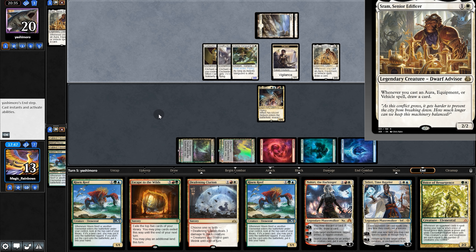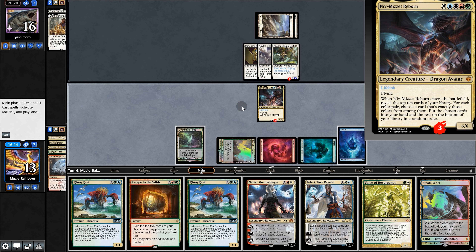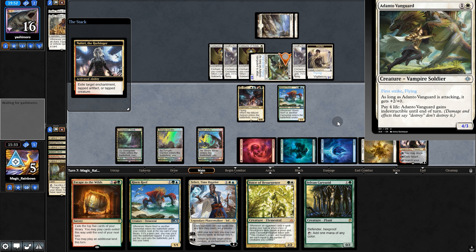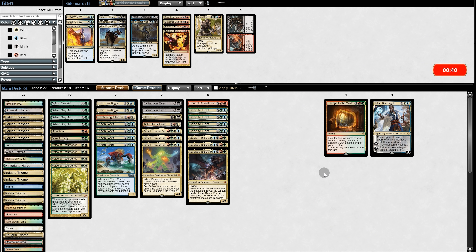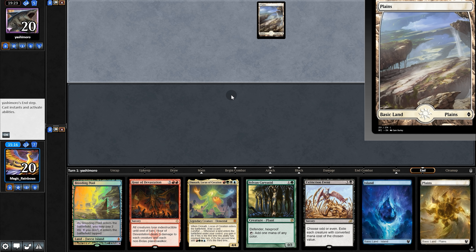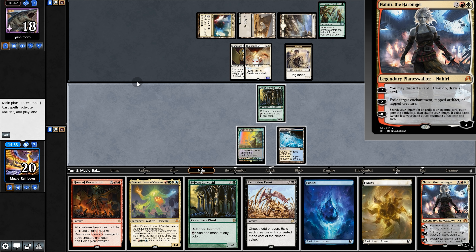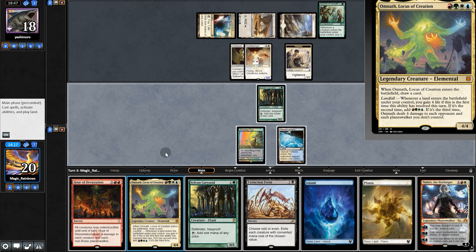Going into game two, let's swap things. Opening hand — not great but fine, we'll keep. Opponent passes, we play Fabled Passage and pass. Opponent plays Sram — we kill it. Opponent plays their threat — come on, land please. If we wipe here they give indestructible, so we'll pass. Opponent plays Cartouche with flying. We play Niv — so much good stuff! We play Sram — interesting. I have an idea: Deafening Clarion — they give indestructible. We can't attack though. In that case, Risen Reef — meh, pass back. Opponent buffs and swings. If we just hit one land here — Nahiri! Exile the creature, the fairy bounces it. Concede — so we're going to game three.